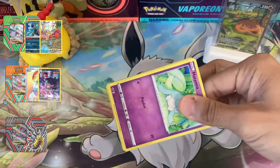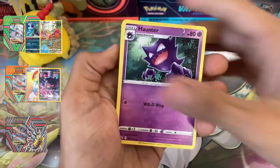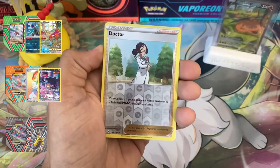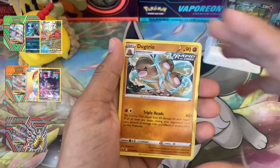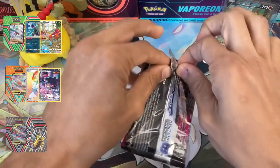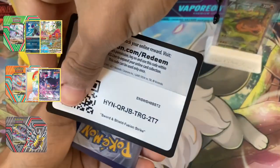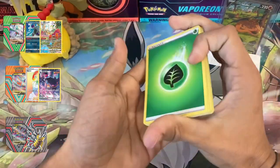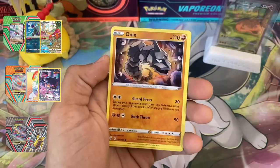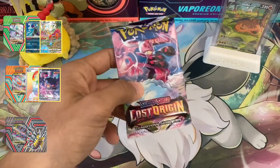On to the last Chilling Reign pack of the video — can't say I'm upset, glad to get these out of the way. It's kind of crazy how many Chilling Reign packs we've opened and basically gotten nothing. Fire energy, Brawly, Haunter, Fire Resistant Gloves, Hattena, Rockruff, Shuppet, Castform, Gastly, Doctor reverse holo. Wait — there can't be anything good in the reverse holo spot anyway — and Dugtrio non-holo. Just straight non-holos all day from Chilling Reign.